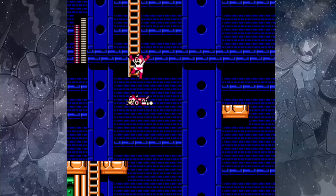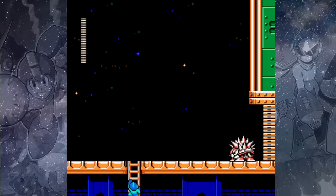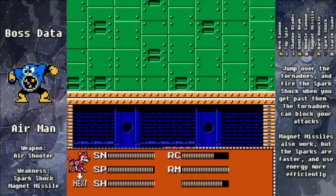If you want the extra life, you can just jump down to the right, but we're just going to move on up the ladder. Through another Hari Hari enemy we'll find the first boss room. Fill up our Rush Jet a bit more before we enter — this time it's going to be Air Man, and Air Man's weakness in this game is the Spark Shock.